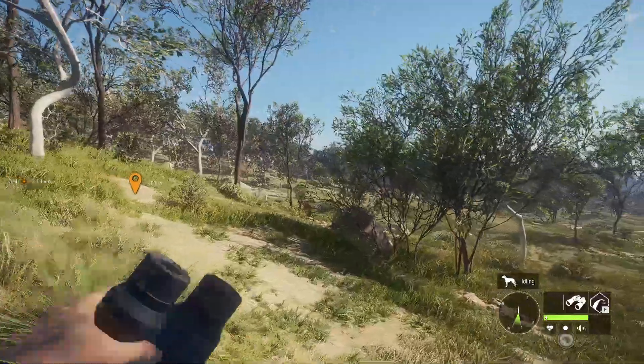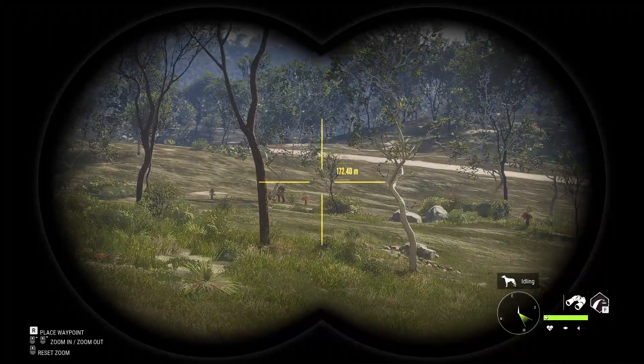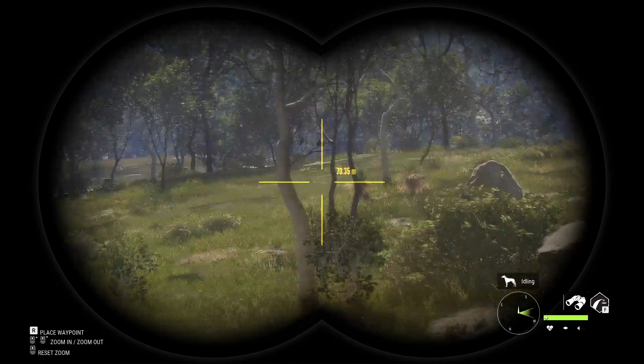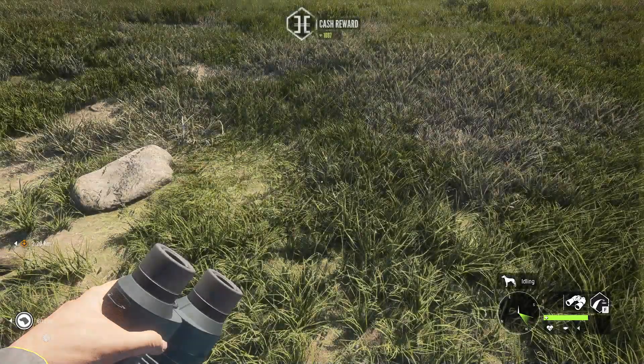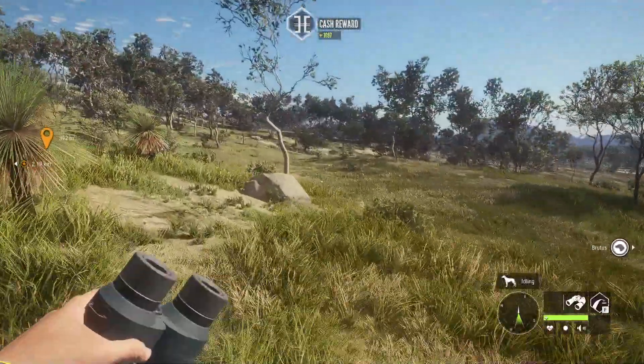Before we get too far into that, let's double-check this field and make sure there isn't anything we want to take a shot at. Doesn't seem like it, so we'll go grab this guy and see what his score was. Just a silver — we definitely have better than that. Let's keep moving on towards our next destination.